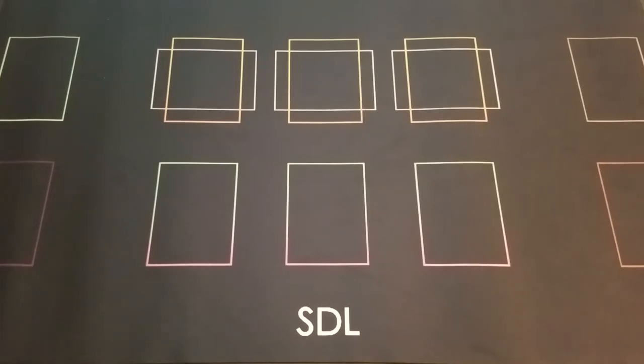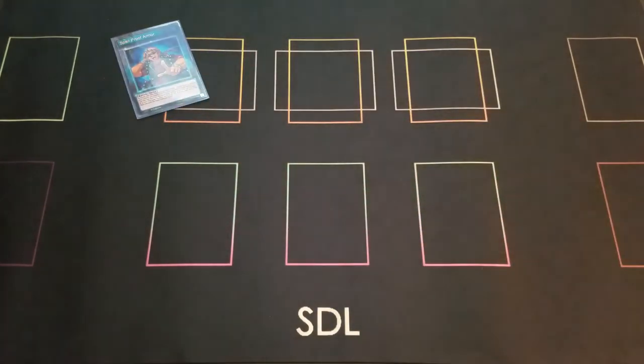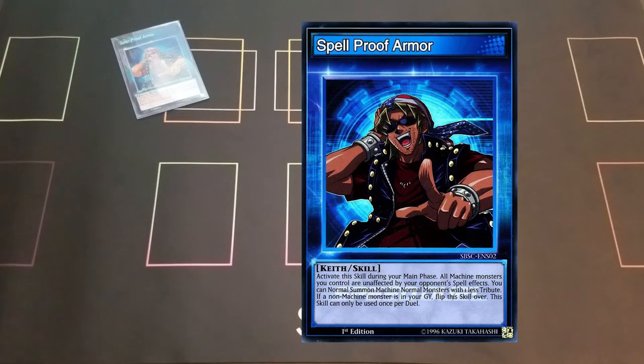So let's start with the skill. The skill is Spellproof Armor — this is Bandit Keith. Spellproof Armor makes your machines unaffected by your opponent's spell effects. This is really good if you think of all the spell effects your opponent can hit you with, depending on what deck they're playing. They'd still be affected by traps and monster card effects, but spell effects don't touch them. That's pretty good and it can save you from a lot of stuff.